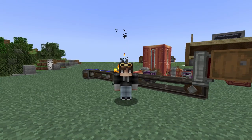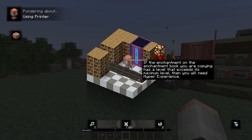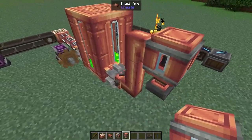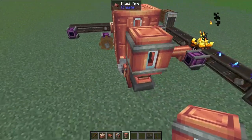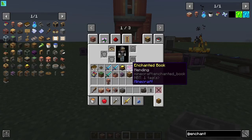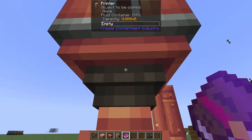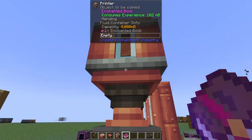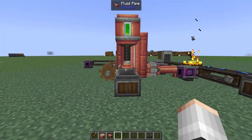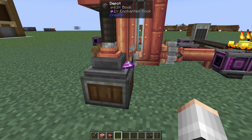Let me introduce you to the printer. This printer will duplicate books. We're going to need another pipe pumping in our liquid experience into this printer, and to keep it simple we're just going to use a depot. We need to find a book we want to duplicate - mending is probably going to be a useful one. Let's give this mending book to our printer, then in order to duplicate it all we need to do is provide some regular books.